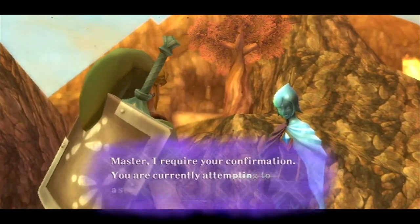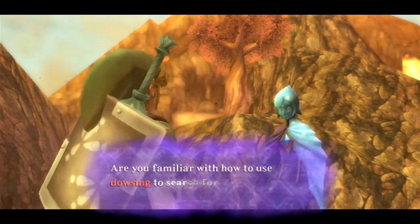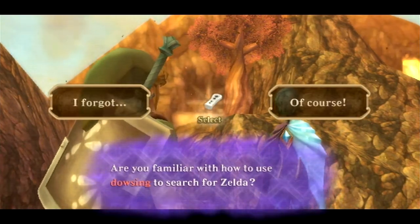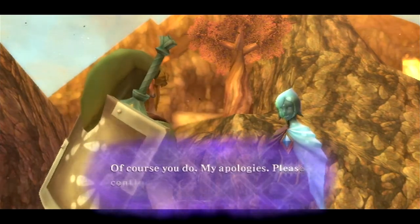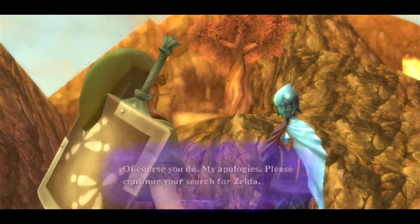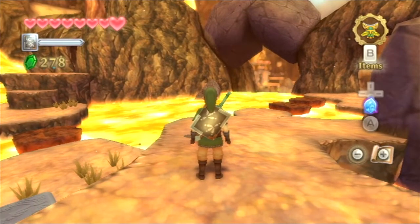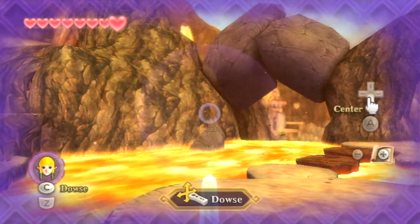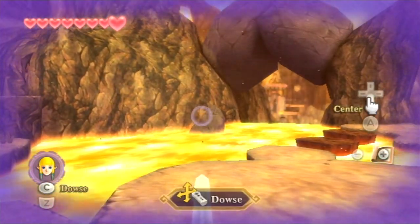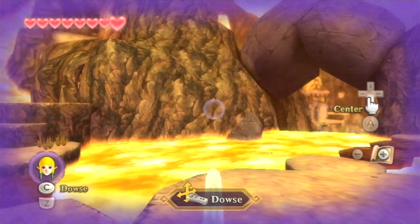Fi says: 'Master, I require confirmation. You are currently attempting to ascertain the location of Zelda. Are you familiar with how to use the dowsing to search for-' YES! Of course you do - my apologies. Please continue your search for Zelda. Are you out of your damn mind? There's trying to be accessible to a casual audience, and then there's just thinking that we're all four-year-old children. You are not Dora the Explorer.